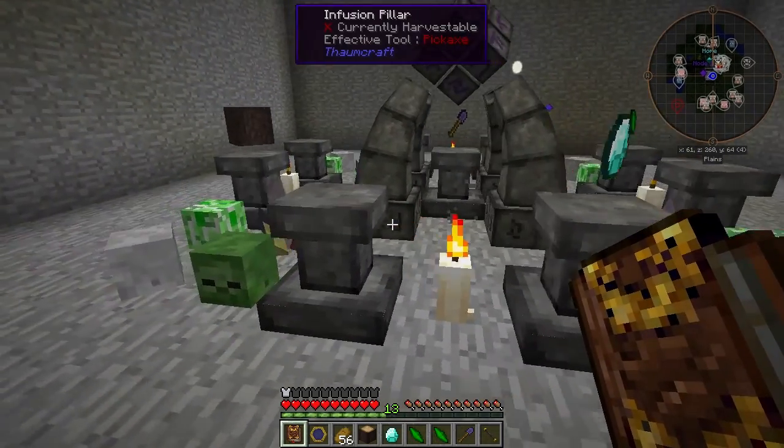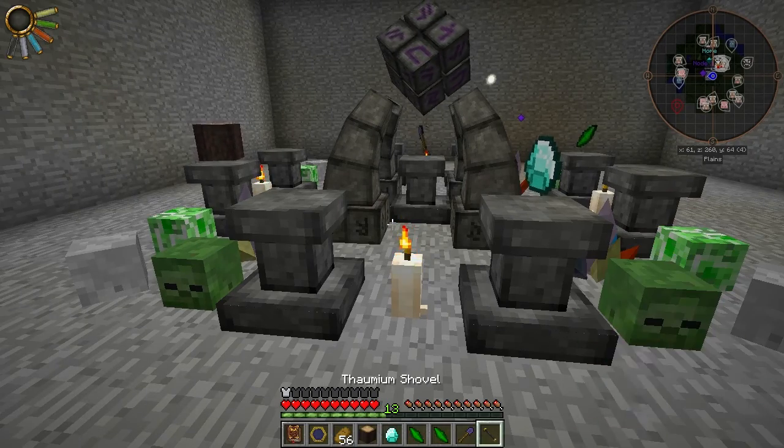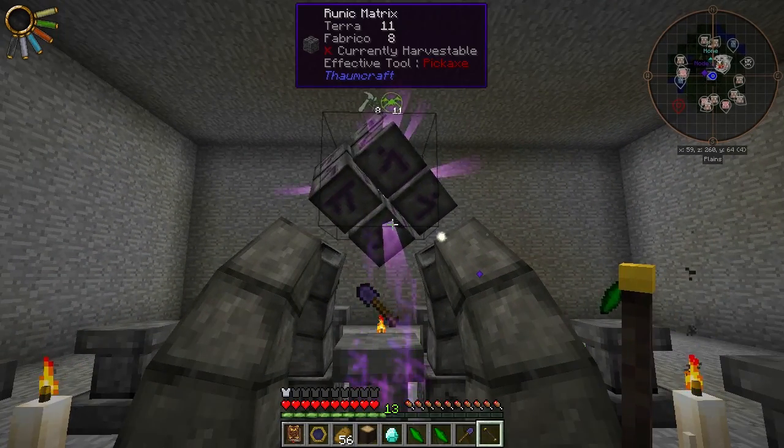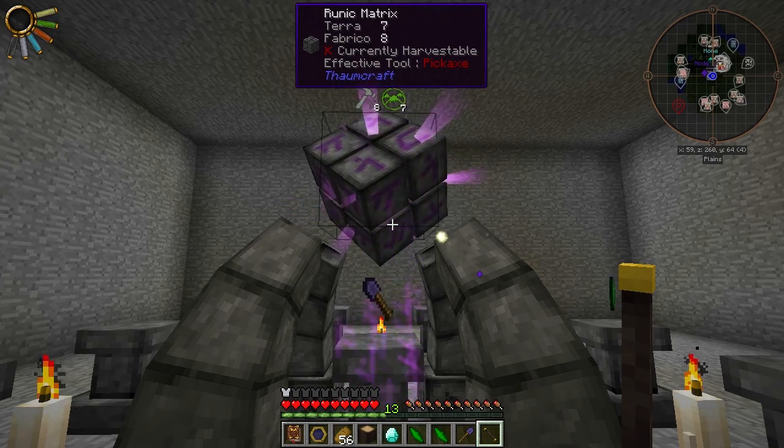I've already placed the items, they're already balanced, so let's take our Wand. The Instability here is Negligible, so not expecting any problems with Flux here.